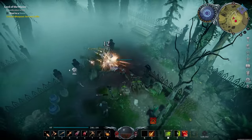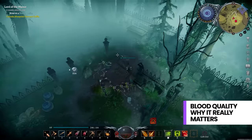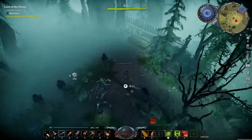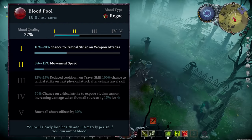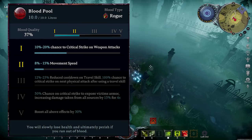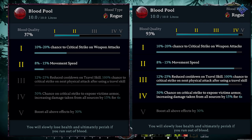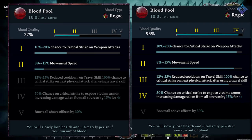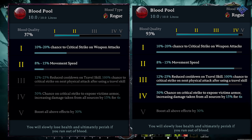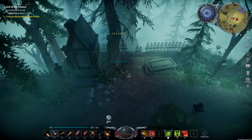Let's get into some miscellaneous stuff, starting with blood quality. When it comes to feeding on enemies in-game, they'll have different qualities of blood, and the better the quality, the more benefits you get. For instance, a 5% rogue blood gives a very small increase to crit chance, but a 100% rogue blood gives increased crit chance, increased movement speed, reduced cooldown on your dodge skill, a 100% crit chance after you dodge, a 50% increased chance to expose armor, and all of those effects are boosted by another 30%.